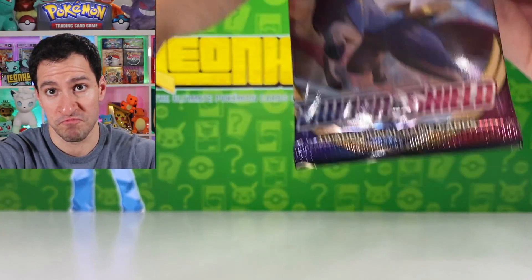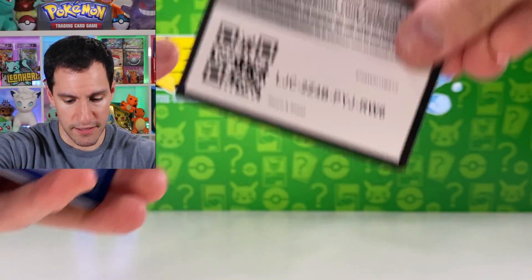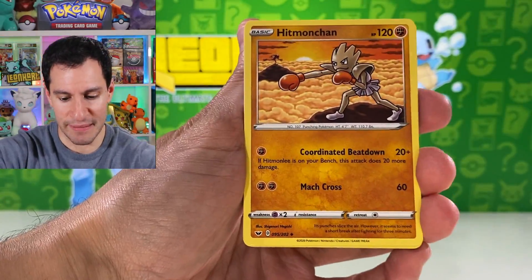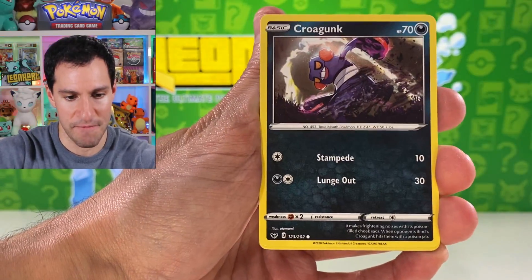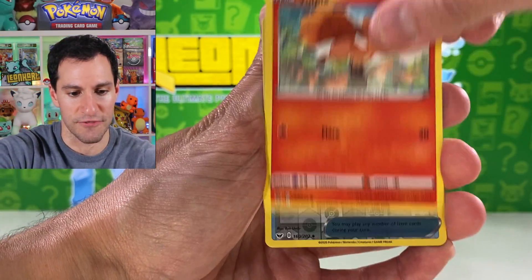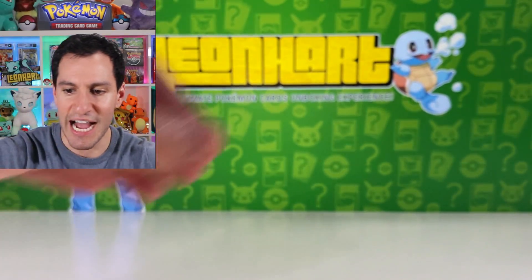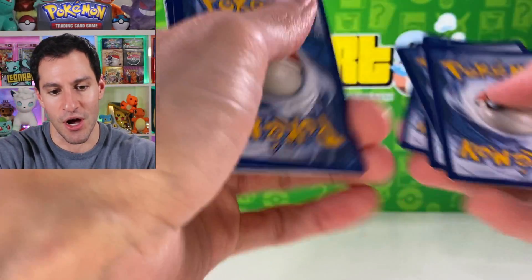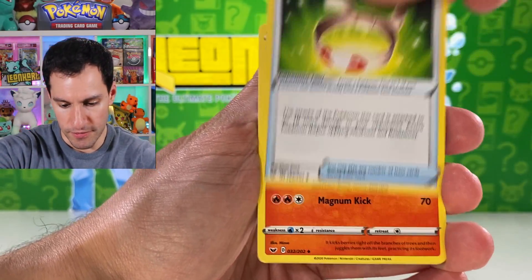I'll get into several more packs and see what we can do. Fire energy — we've done semi-well with the Guess the Energy even though we have opened up quite a bit of packs today. Croagunk, Silicobra, Minccino, Vulpix, Retrieval, and a Musharna. I actually want to know how many packs I've opened up in today's video because I don't even know. Lightning energy.